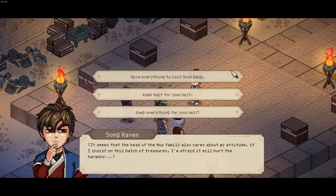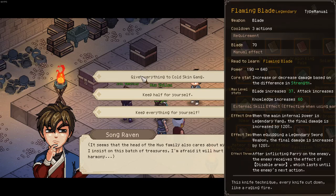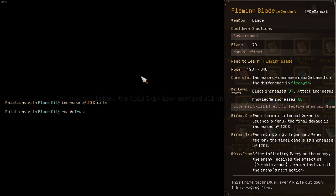Head up here and a new event will trigger. In this case they ask you whether you want to donate some of the treasure to the Cold Skin Gang. If you give everything to them, you will gain an additional legendary plate weapon and plate manual. So it's recommended to give them everything.